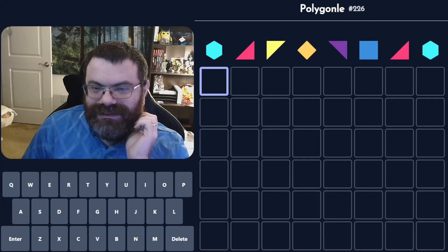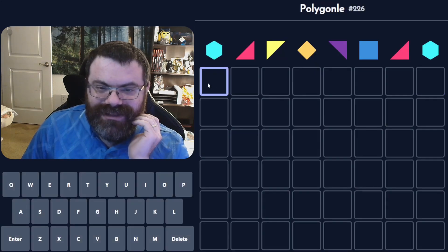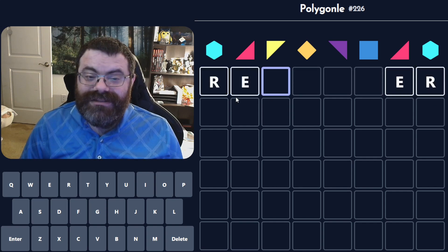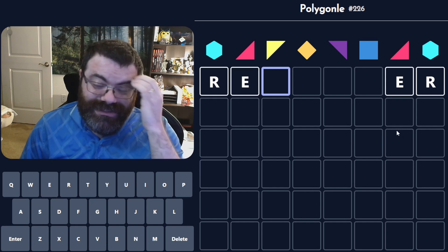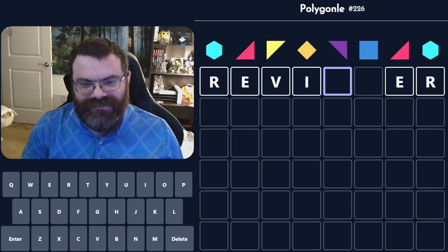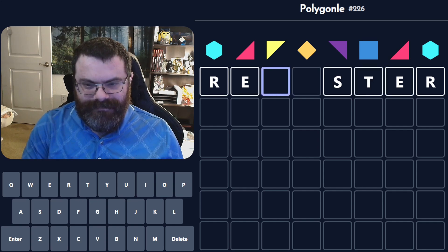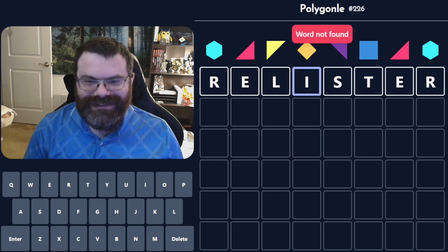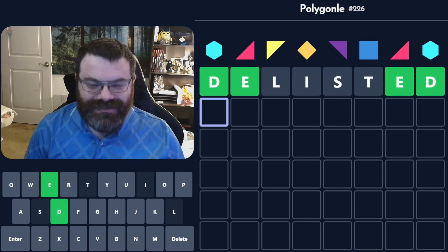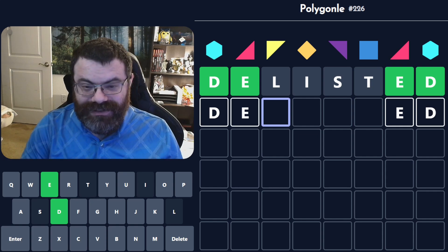Speaking of long words, we have a Polygonal to do. We're on Hexpert — this is the daily 226. First and last letter are the same. I feel like it's almost always S when that happens. Although, it could be ER today because these repeat like this. So let's look at this — or D. Re... Viz... Ter... Relister. How about D-listed? There we go. For a second I thought it was correct, but it's just the D. Oof. There's probably a bunch of words, but they're also probably hard to think of.